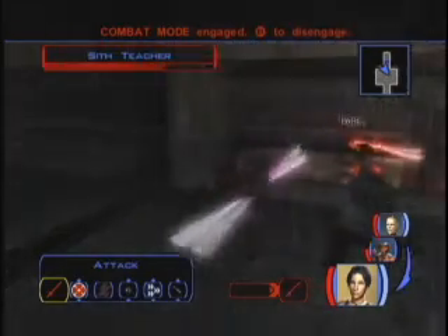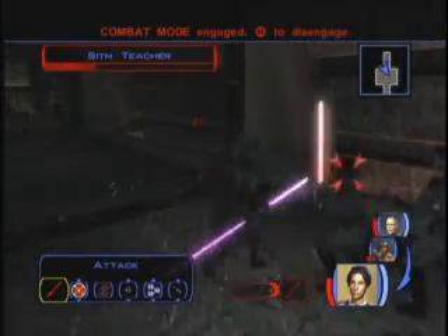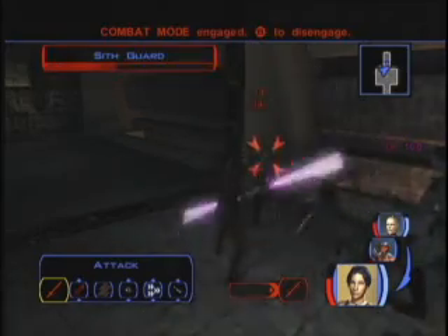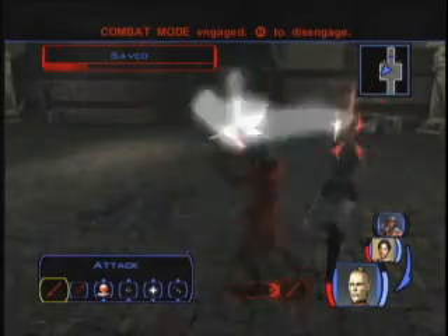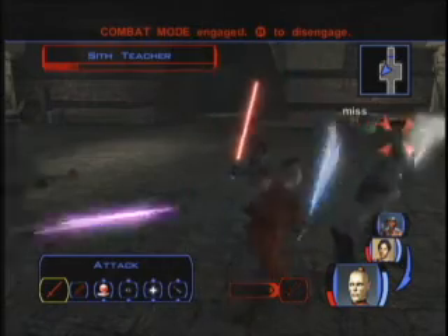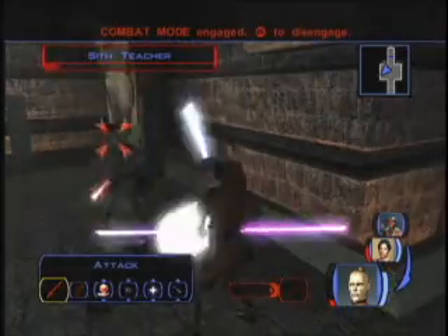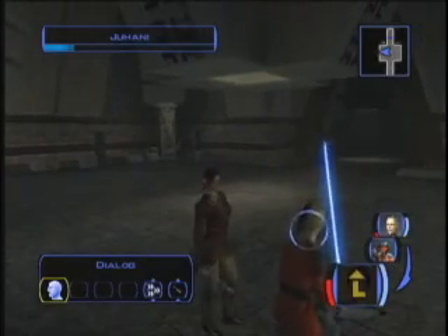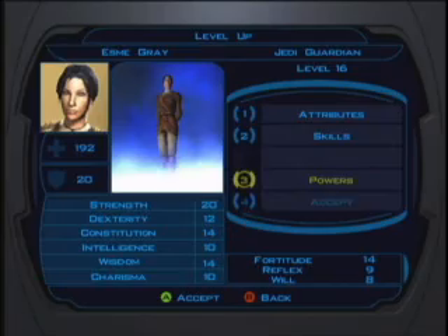Knights of the Old Republic is a long game. It'll take you about 40 hours to play through start to finish, give or take. There are a whole lot of optional side quests, and then there's plenty of replay value on top of that. You can start the whole game over as a different type of character, picking different dialogue options, traveling with different companions, and you'll have a substantially different experience. It's really quite impressive how much depth there is — there's no chance you'll see everything the first time through, even though you'll see a whole lot.